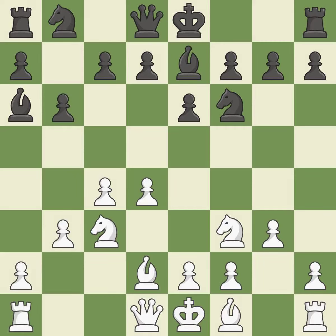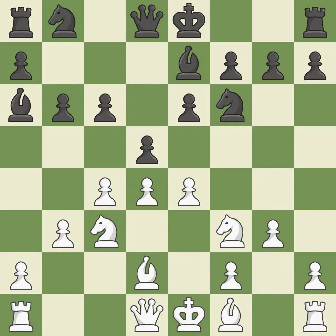The d5 and e4 squares are under the control of Nc3, which advances the knight into the center. This threatens to kick a knight. This strikes at the center with a pawn, fighting for space. It is the last book move. The pawn is now suitably protected.